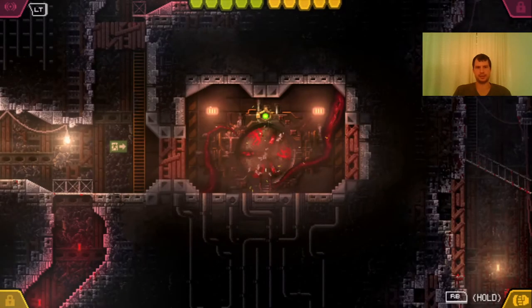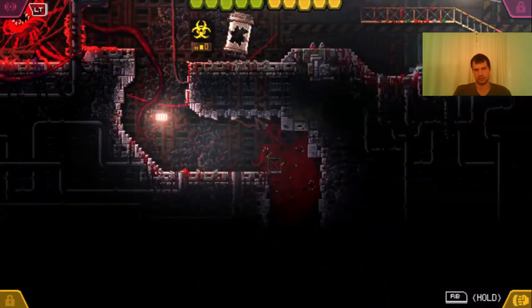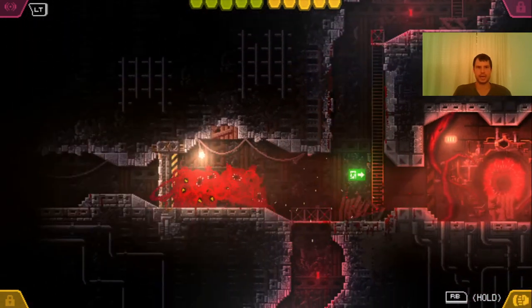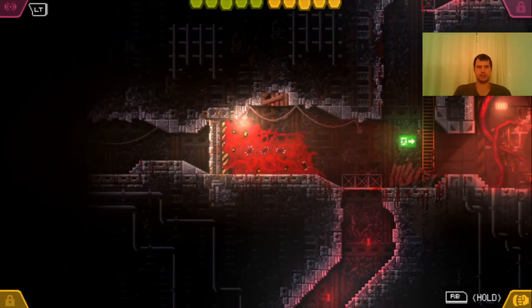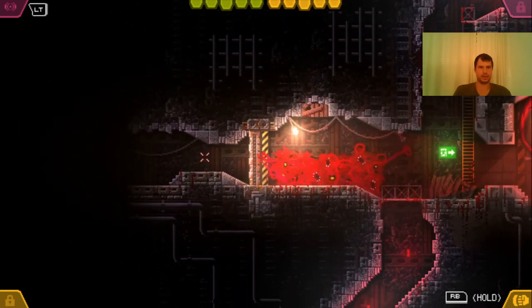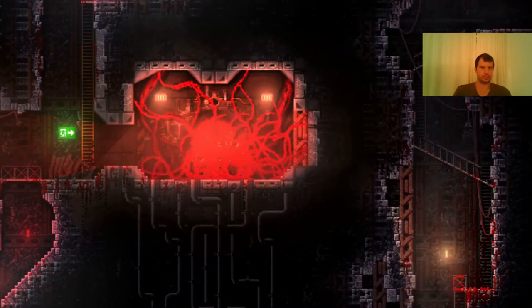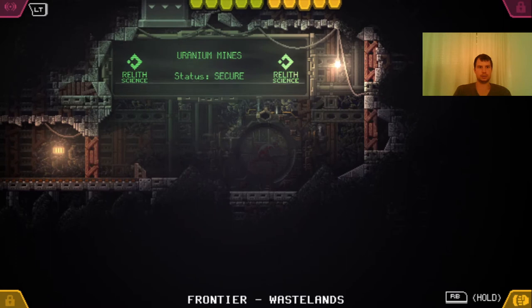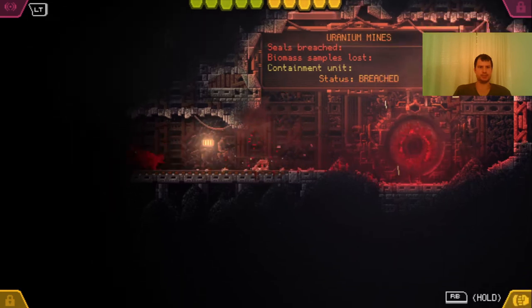Now we've infested the third crevice and completely infested the door. We've saved too. As you notice, by taking the Xiphorrea ability we now have 10 HP — 10 health points. Also, this part of the Uranium Mines from where we came is now closed — forever, actually. And we proceed. We are back in the Frontier Wasteland, just a different area.